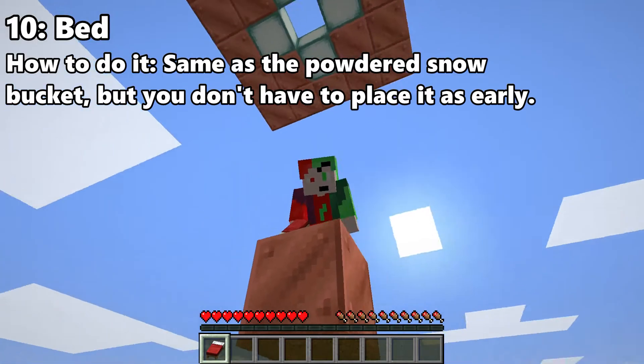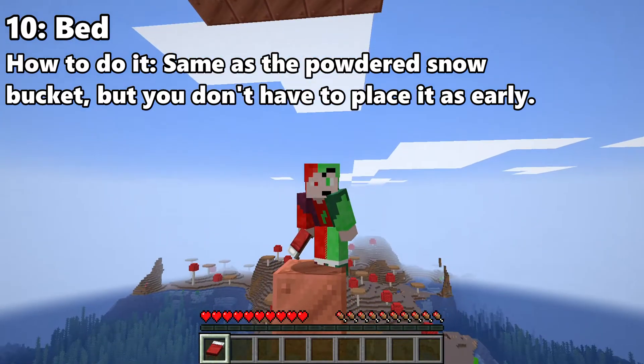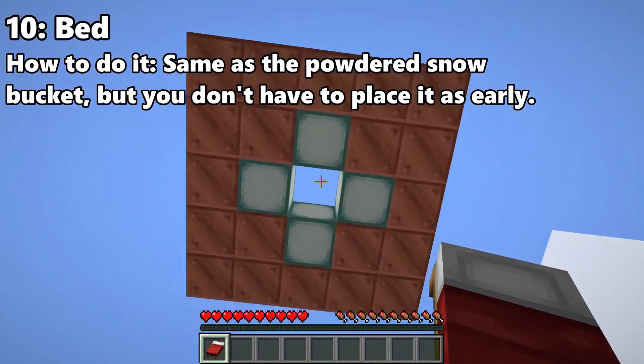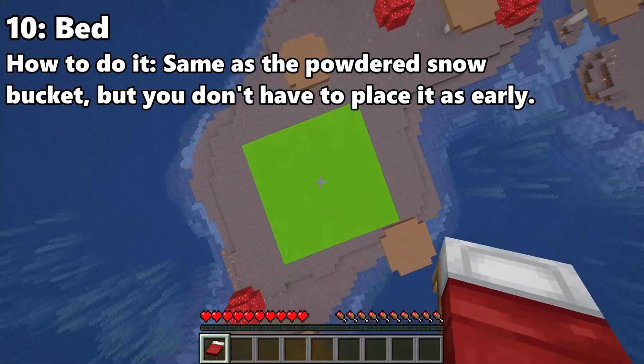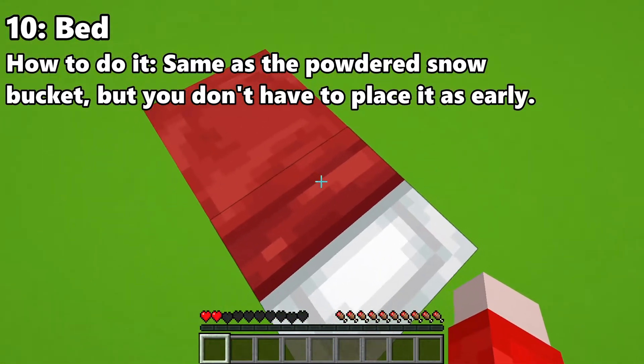You may notice I am on a small block that is way lower than the platform I built. That is because I am exactly 45 blocks off the ground, and if you're any higher, you will die even if you land the bed. Half a heart — okay, yeah.